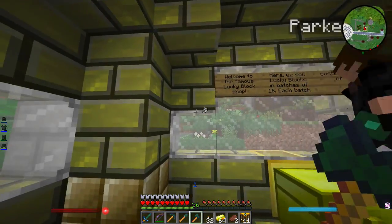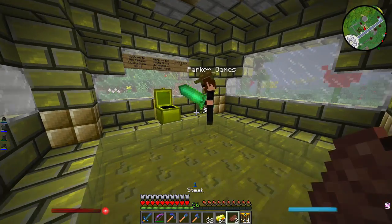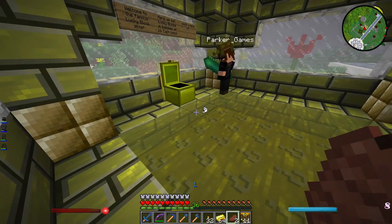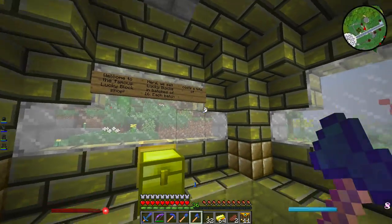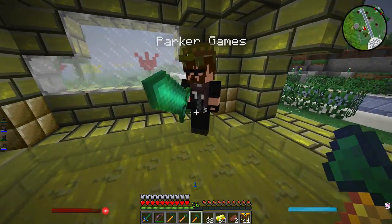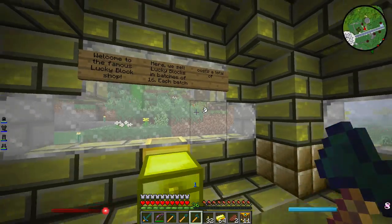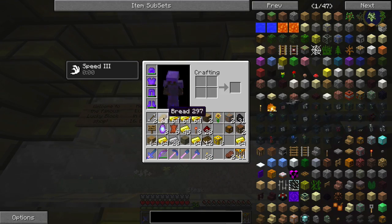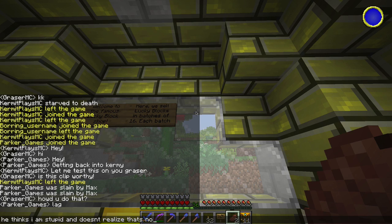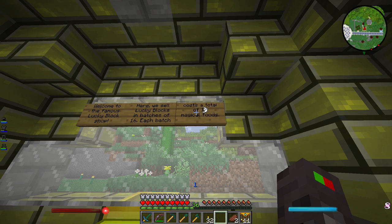I need your help today because I don't know what to sell lucky blocks for. The sign says we sell lucky blocks in batches of 16 but the price is empty - it's not open yet. Originally I was thinking food, but a lot of people said magical food instead of steak. Magical food seems good. Parker suggests magical food sounds real good. So the price will be magical food - that way I don't have to start growing it myself. How many? Maybe one magical food per lucky block for now.